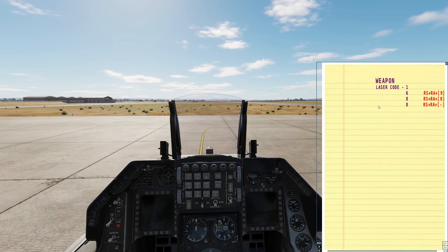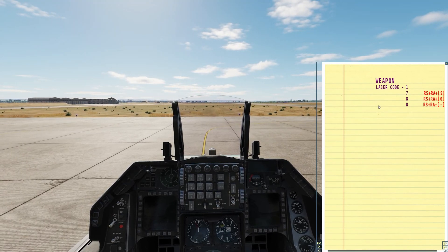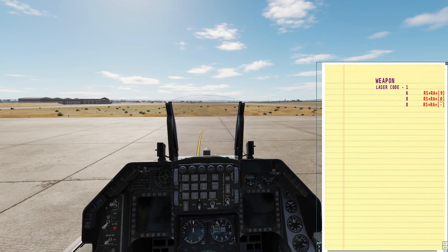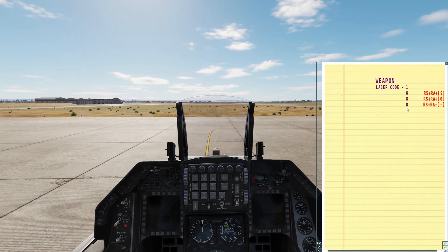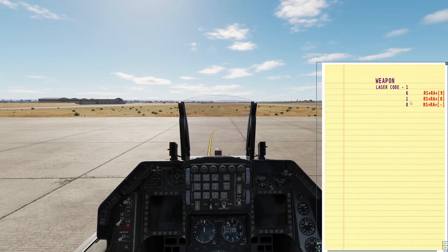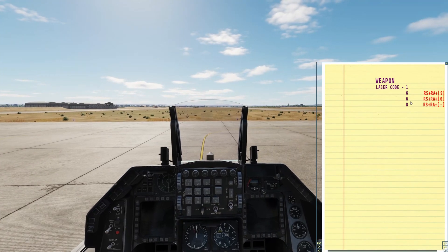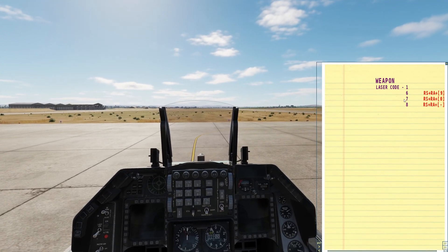Let me move my cursor out the way to make it easier. The digit cycles through 5, 6, 7 — those are the options for those three. I tend to use 6. Then Right Shift and numpad 0 — this is on the main keyboard rather than the number pad — changes that number from 1 to 8. And the same with the last digit, changing 1 to 8. I always fly with 1, 6, 7, 8 personally.